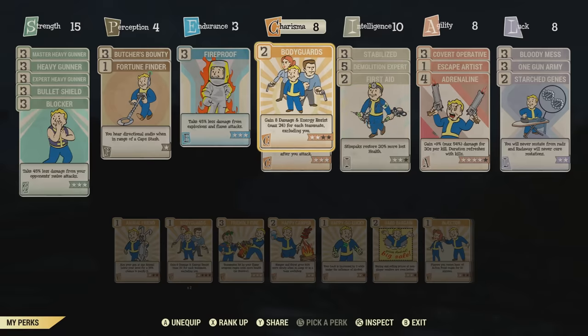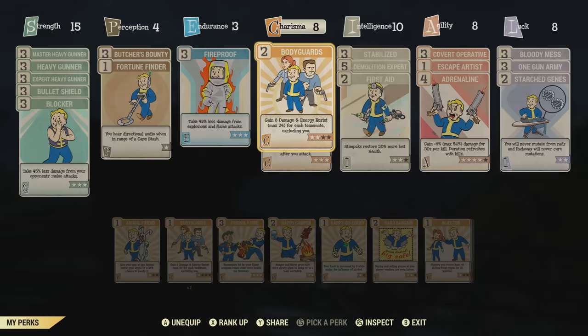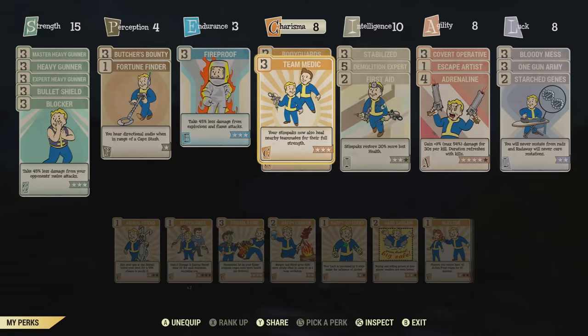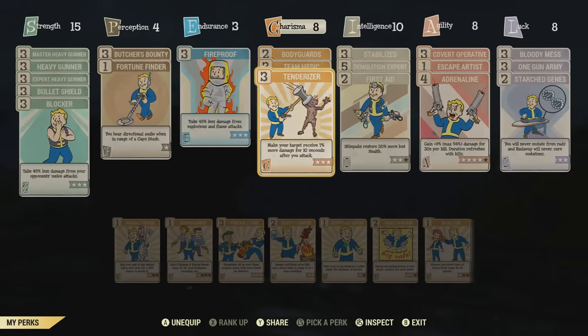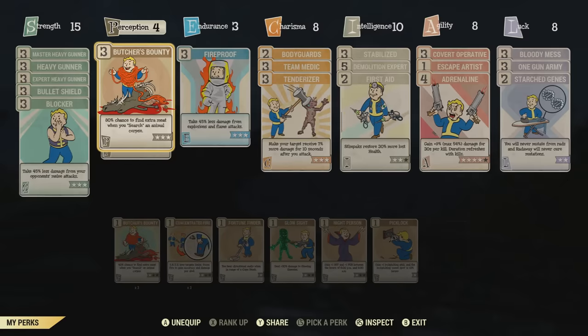I also have 2 points into Bodyguards. This perk card gives me 8 damage and energy resistance for each teammate, excluding me, adding up to a max of 24 extra damage and energy resistance — which is not bad. I also have Tenderizer in the charisma category, which makes my target receive 7% more damage for 10 seconds after you attack. That's pretty handy with a heavy weapon at faster fire rate. I also have Fireproof in endurance — take 45% less damage from explosions and flame attacks. This makes it so Scorched Beasts don't really hurt you from their screech attack.